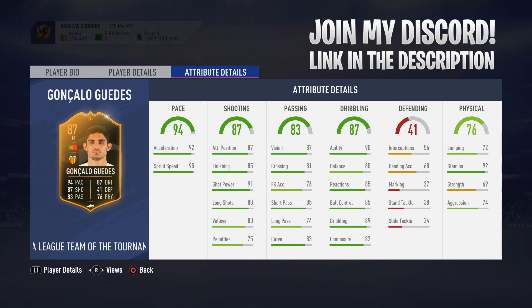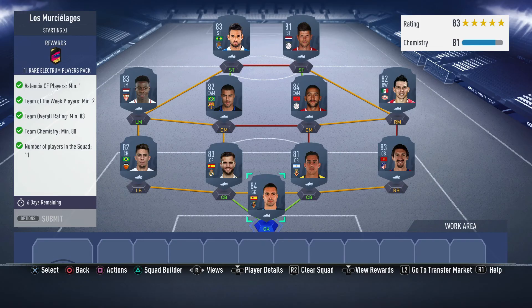Let's take a look at the squads and the cheapest way to complete Guedes. This is the first squad — we've got inform Huntelaar and inform Funes Mori because we need two informs. You get a rare electrum players pack, so if you're doing the SBCs at the moment that's a really good pack to add to the squad. You need one Valencia player, two Team of the Weeks which you've got in Huntelaar and Funes Mori, overall 83 rating, 80 chemistry, and 11 players. The whole SBC is coming in at around 93 to 100,000 coins, about 90 to 100k.